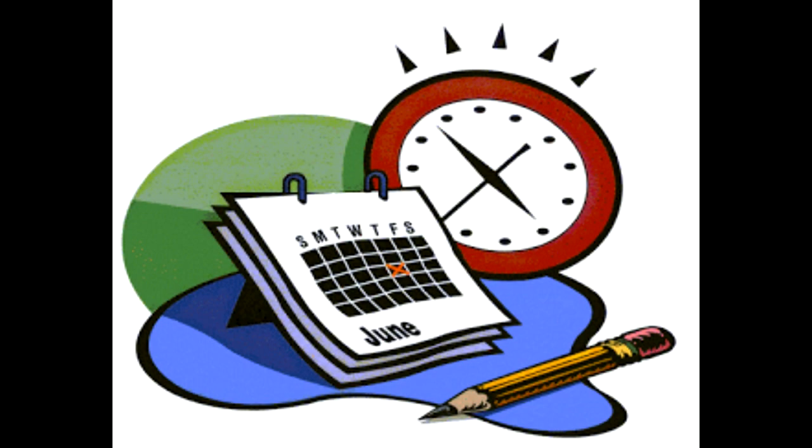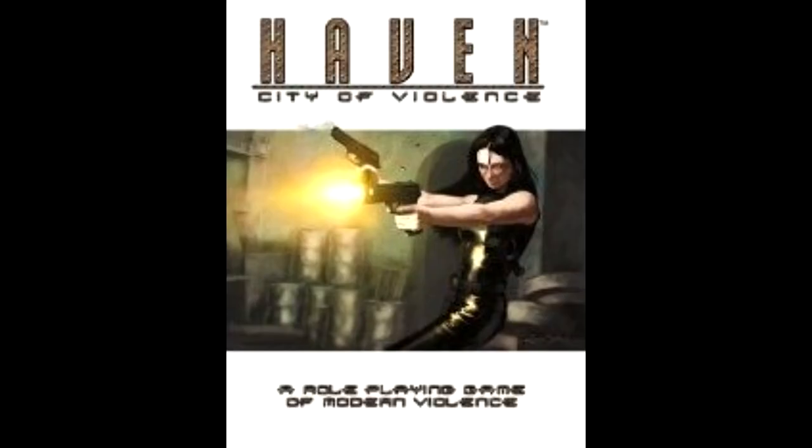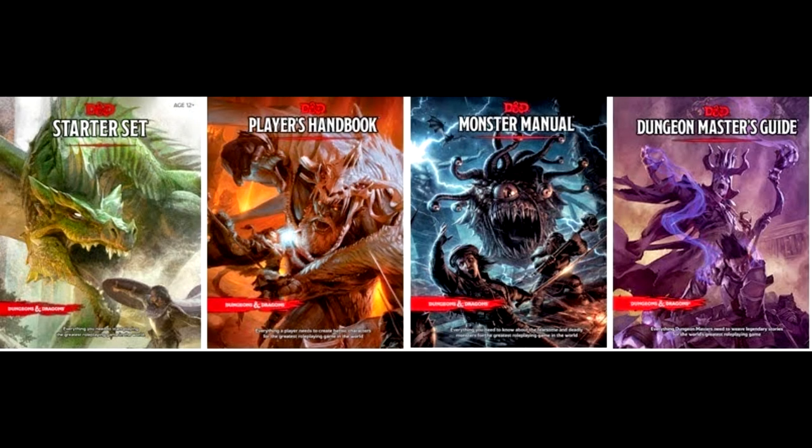I'll be taking a break for the rest of the month, but I'll have two major reviews coming up for you next month. The first one will be Haven: City of Violence by Lewis Porter Jr. Games. As for the latter one, it'll finally be time to discuss the big one — late this December, we're delving into Dungeons & Dragons 5th Edition. This will not end well. But that said, this is Mildred the Monk saying keep rolling those 20s, stay frosty everybody.